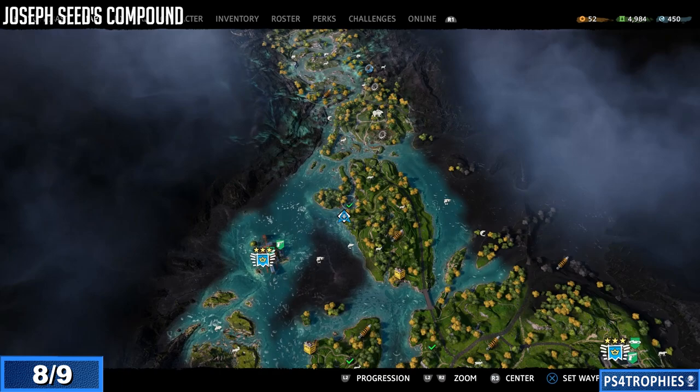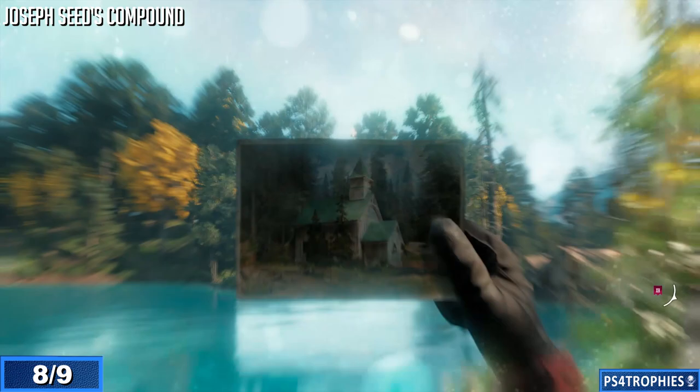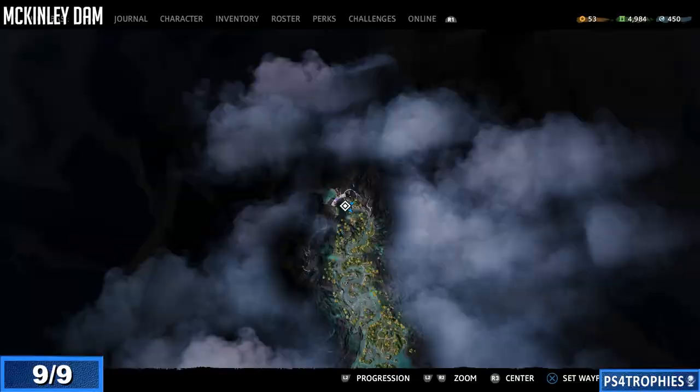Number eight, we're going to go to Joseph Seed's compound, kind of on the northern part of the map. The building still remains but it is not in very good shape, and water has somehow formed around it. Line that up — cool little side quest. I do got to give props to them for doing that.